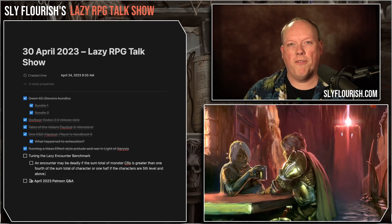But sometimes the encounter benchmark might not work perfectly for your group — either they have companion NPCs along with them, or tremendously powerful magic items, or maybe they don't work all that well tactically together and it's easy for them to get overwhelmed. The easiest way to tune the Lazy Encounter Benchmark is the main tip I want to offer today.